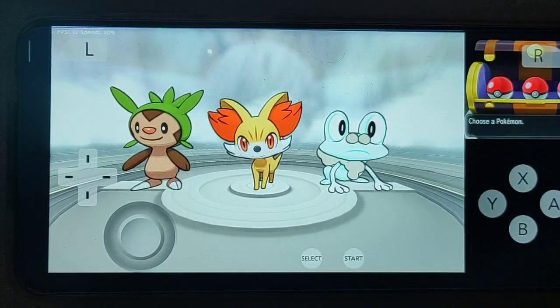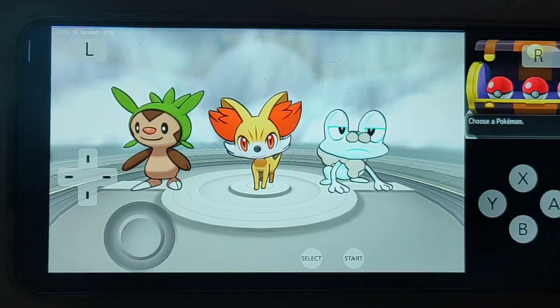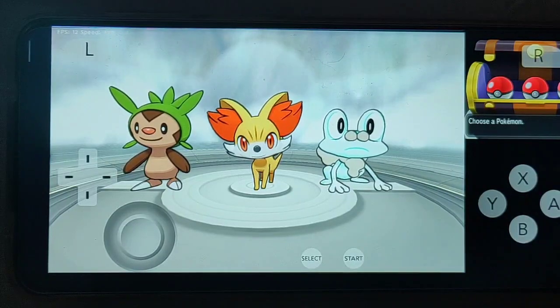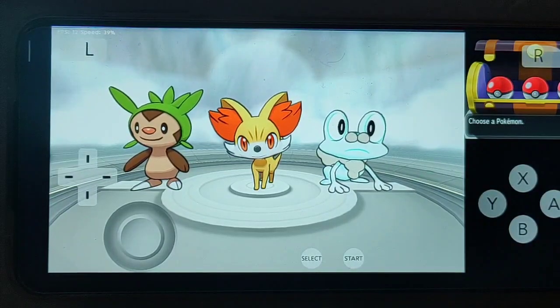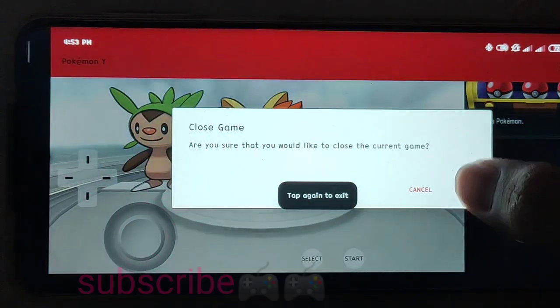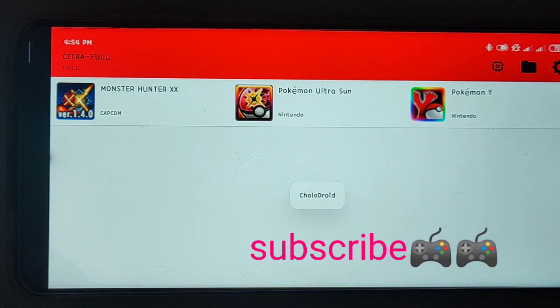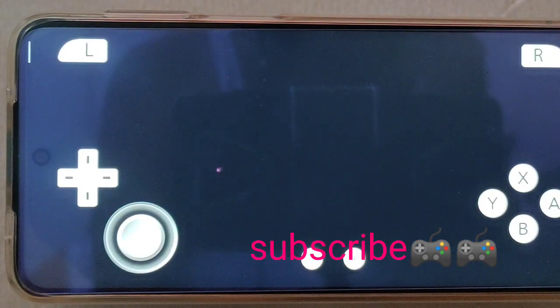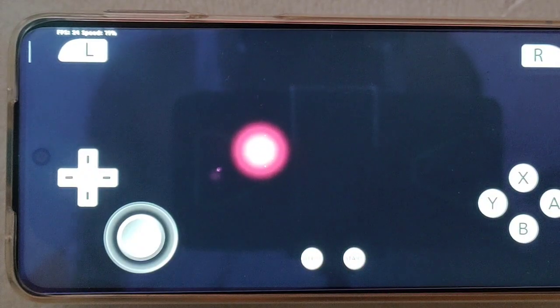The Pokemon still has a color bug, but for this phone it's much smoother. I don't know if the latest version of the MMJ is the problem. So that's it guys, thank you for watching. See you again in our next video — don't forget to hit the like and subscribe button. Thank you guys and keep safe!